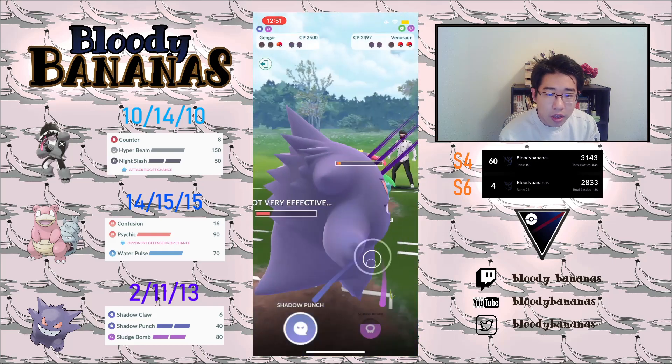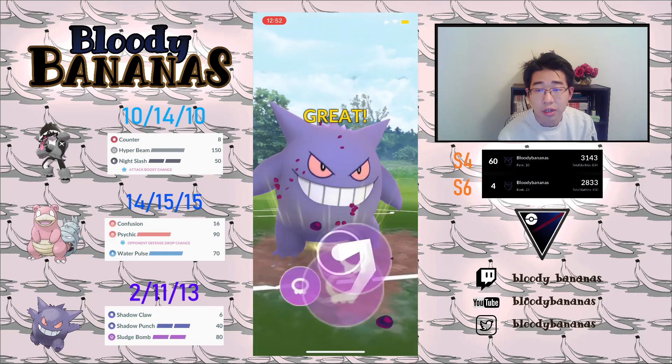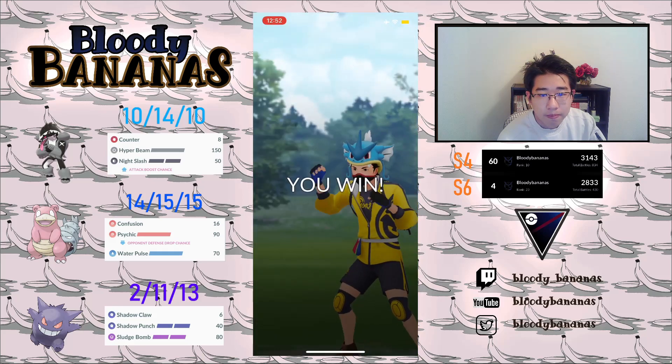I could have thrown the Shadow Punch to win the CMP tie, but we're going to farm it down and then get to the Sludge Bomb to KO this Snorlax. Good game, well played — kind of a close game.